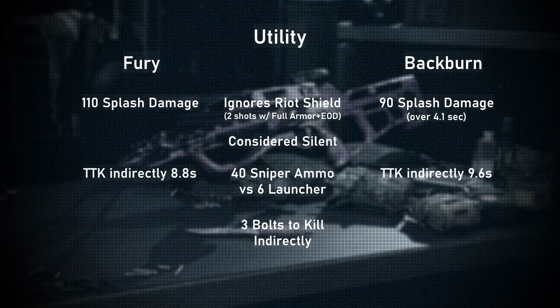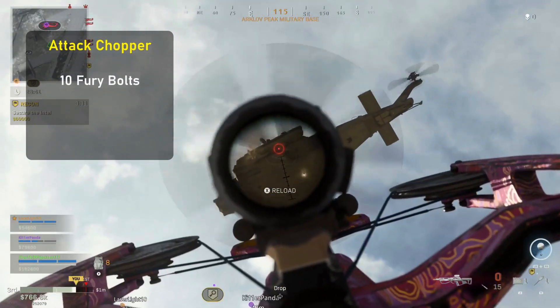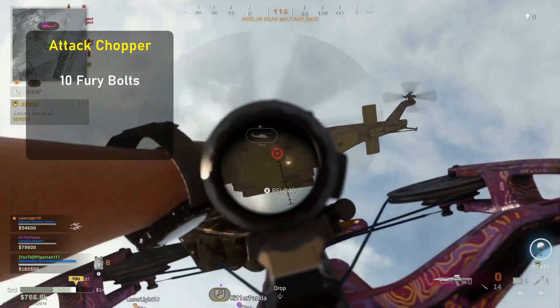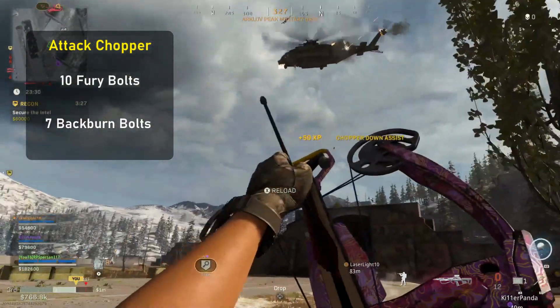If you use the thermites, this increases to 9.6 seconds. Keep in mind this is calculated without EOD, which I am positive will increase the time to kill. Another amazing use I found for the crossbow is for the warzone attack choppers — they take 10 fury bolts to shoot down. During my original testing it only took 6 fury bolts, but that has since increased. As for the backburn bolts, it takes 7 to shoot down, and this value has stayed the same since my previous testing. I believe this data implies the fury bolt damage multiplier was nerfed for the choppers.